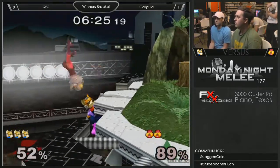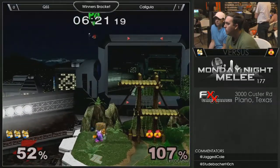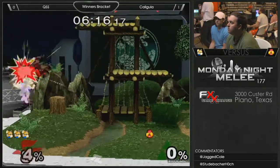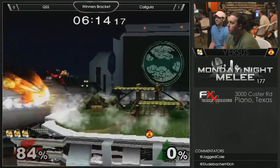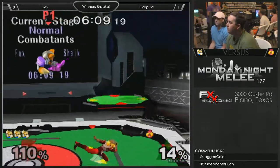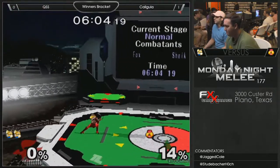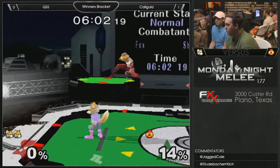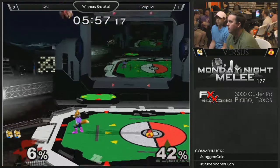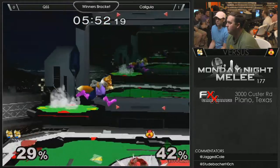That was super good — should have had an up smash here. Wow, he's rocking him this second game. Aren't you able to wave dash out of shield and grab Sheik for doing that down smash on the ledge? You can wave dash out of shield into shine, though, which leads to a grab — so essentially yes. But it's not unsafe enough, and it is a tricky timing to wave dash out of shield shine.